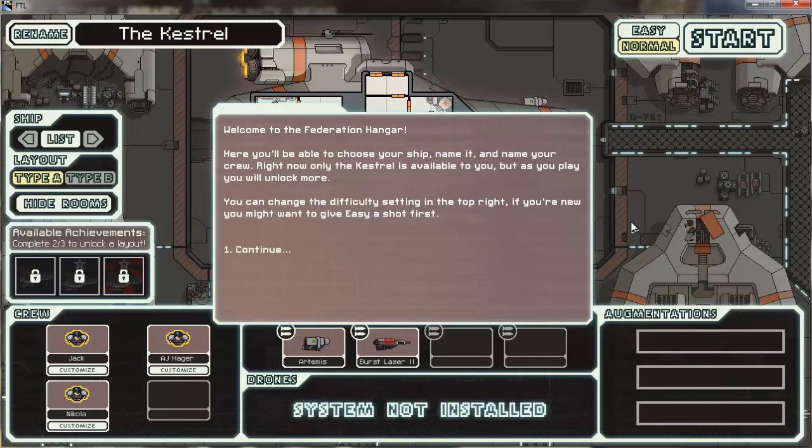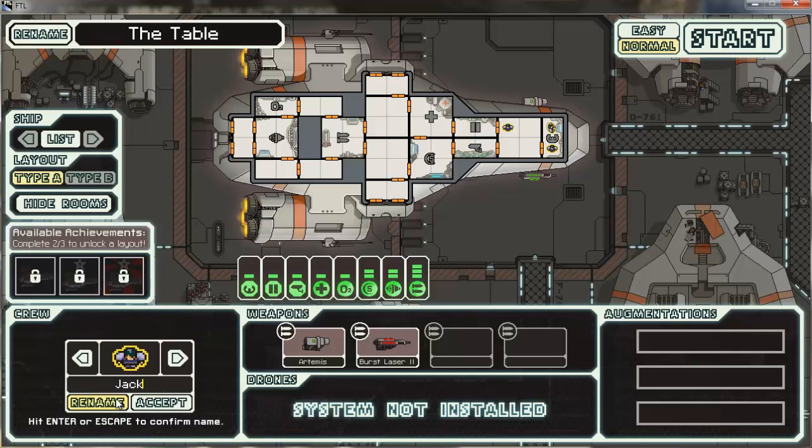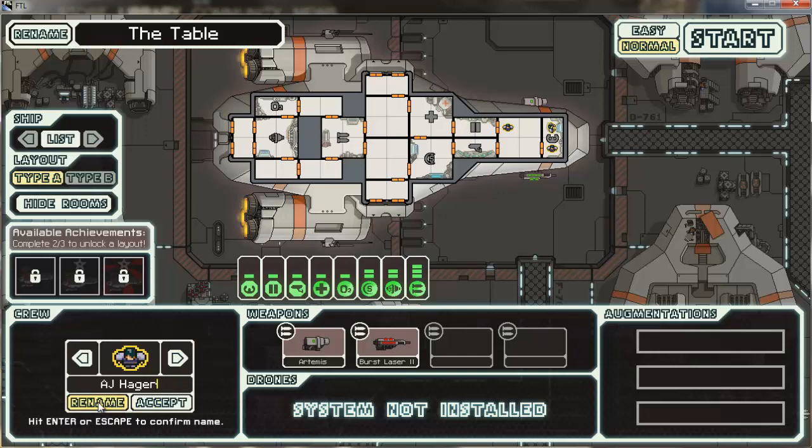New game. Name our ship. I'm not going to give easy a shot, because you have to go big or you go home — that's the way it goes. Our ship will be called the Table. We're going to go Type A, because that's all we can do. Now we're going to customize our crew. Our captain will be me, obviously — Dan. Our loyal crewman will be Min, and our final crewmate will be Dave.